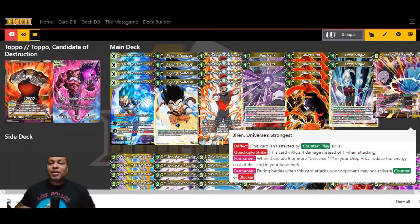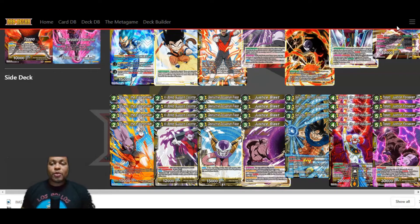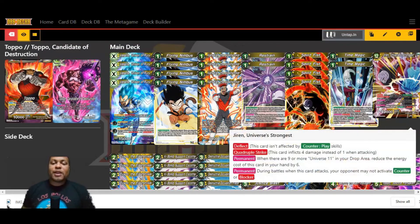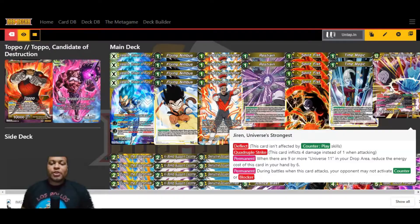My one extra boss card squeezed into the deck is Jiren Universe's Strongest. He has Deflect, so he's unaffected by counterplay skills. He's got Quadruple Strike, taking four lives. Permanent: when there are nine or more Universe 11 cards in your drop area, you reduce the energy cost of this card in your hand by six. Another permanent: during battles when this card attacks, your opponent may not activate counter or blocker. With this deck's grind-em-out style you will get to six energy. The reason I chose Key Bomb Support Coquette for my super combo over multicolored options was because she's Universe 11 — she helps fuel us to the requirement of nine or more Universe 11s in the drop area. When this card comes out, you're swinging for game, taking four damage with one attack at 40k.